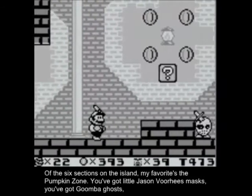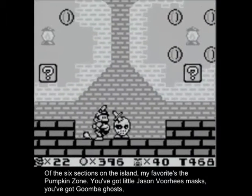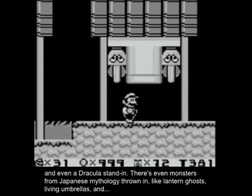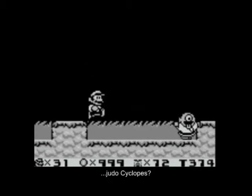Of these six sections on the island, my favorite is the Pumpkin Zone. You got little Jason Voorhees masks, you got Goomba ghosts, and even a Dracula stand-in. There's even monsters from Japanese mythology thrown in, like lantern ghosts, living umbrellas, and judo cyclops.